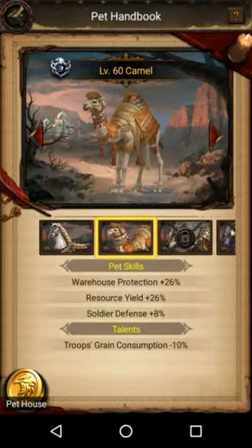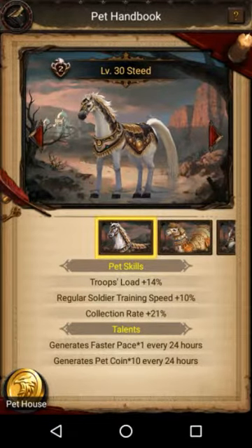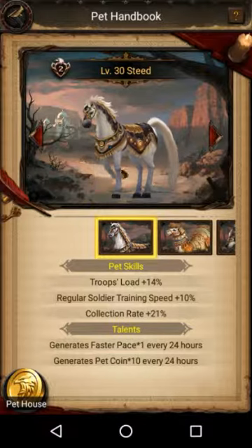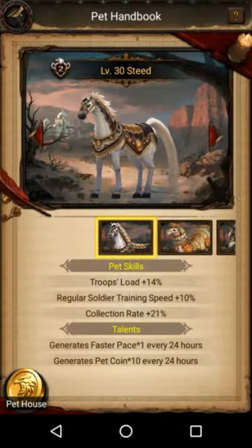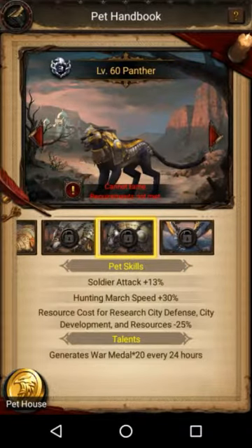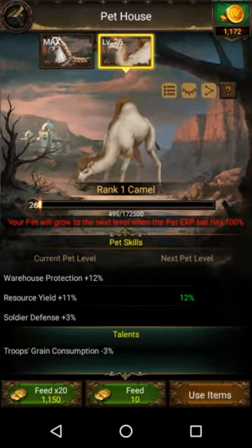Let's check out the pet ability. This one generates faster — every 24 hours, generates 10 every 24 hours. Oh, that's great. After you get to level 30, it does it every... wow, mine only does 5 and it's not evolved yet. What about this one — wounded limit, soldier limit 10%, okay. Generates a war medal — 20 every 28 hours. That is great. And when you max, guess what you get — a lot, guys. This one doesn't get anything, but that makes more sense.